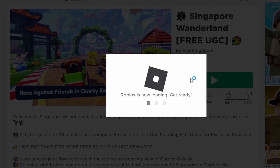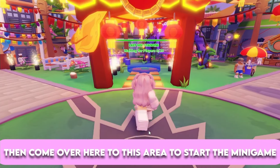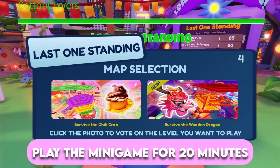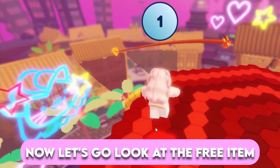Now join this game, click on the green check mark on your screen, then come over to this area to start the mini-game. To get the free item you have to play the mini-game for 20 minutes and win two times. Once you do all that, you will be able to claim the item.